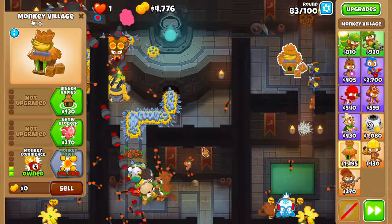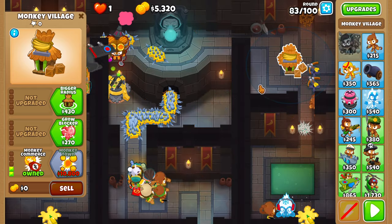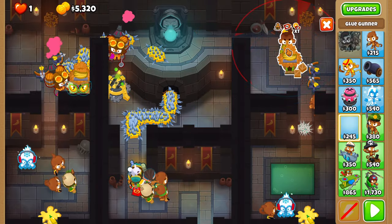Now place a 0-0-2 village and a 0-1-3 glue as low as possible, and set the glue on the left side.